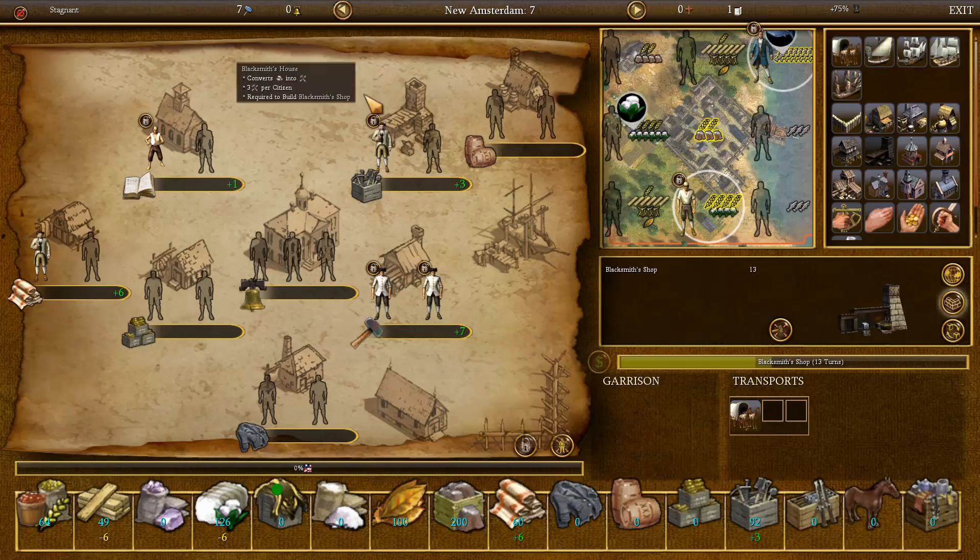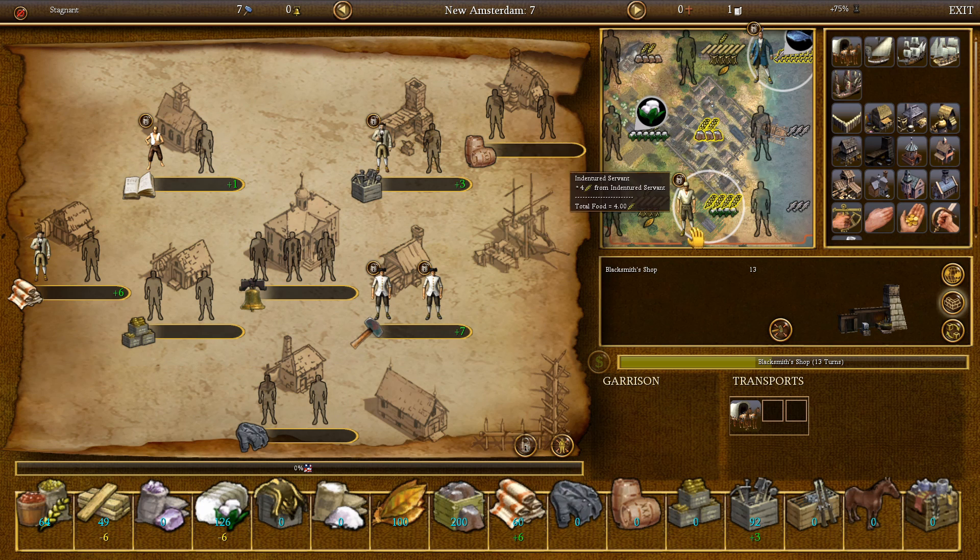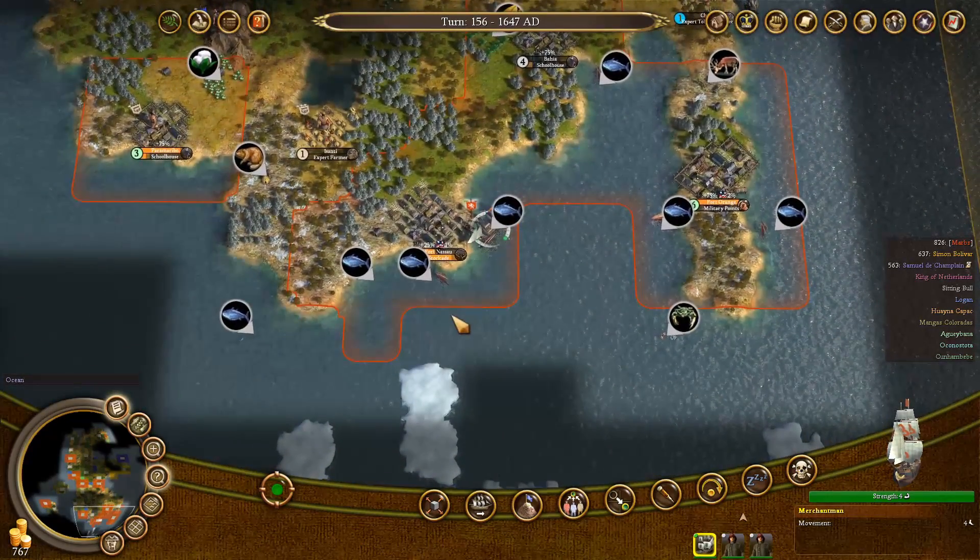The other guy can join New Amsterdam. There's the master weaver — he can work on cloth, that's fine. Graduation in 30 turns, that will take a while. 13 turns for the blacksmith shop. Okay, well, that's fine.